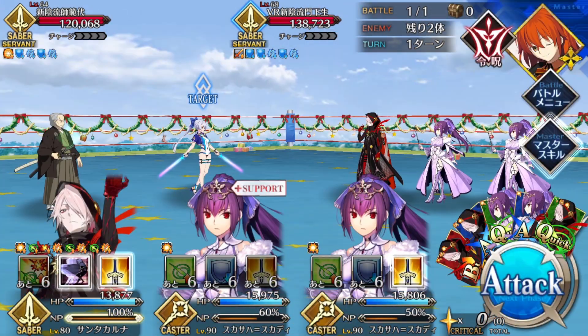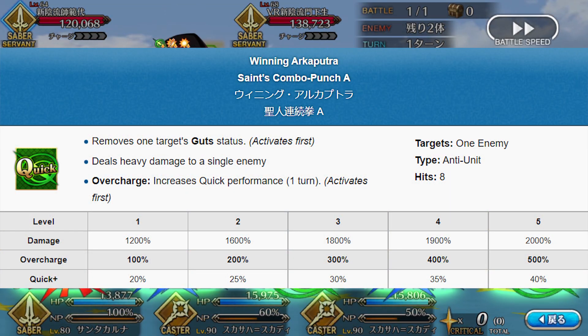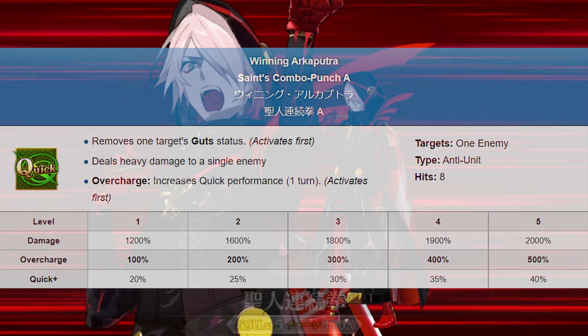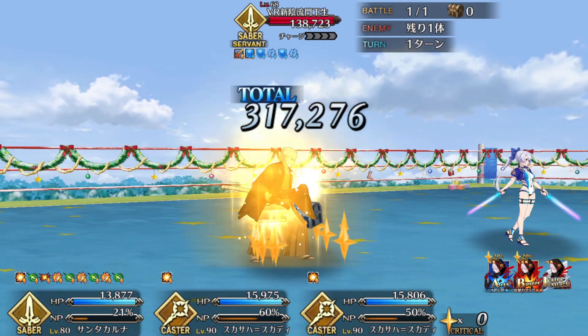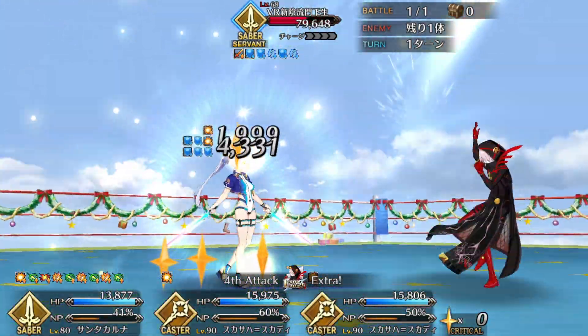Now let's move on to Karna's Noble Phantasm, Winning Archiputra. It's a single-target quick attack that preemptively removes Guts and increases his quick performance, with the latter being tied to Overcharge. Now, Guts removal is very niche. A lot of the time, the really nasty Guts effects are box buffs — they're unremovable — and the ones that are removable tend to be small potatoes. Double-tapping with face cards is a pretty easy alternative. I also want to point out that the most infamous Guts-spamming Lancer also has a multi-hit evade, something Karna doesn't have an answer to.